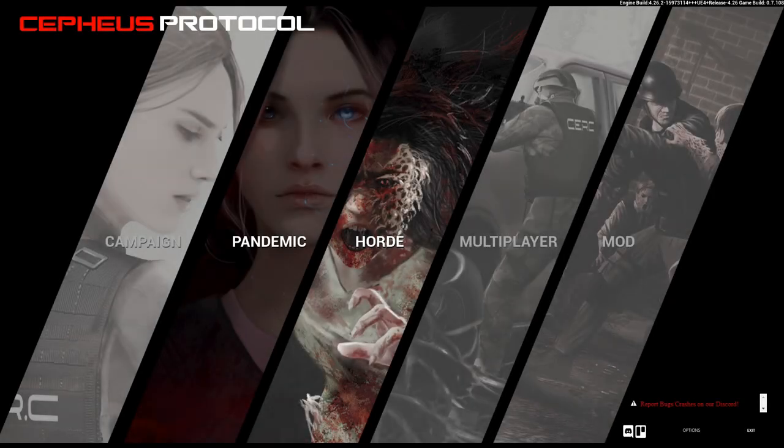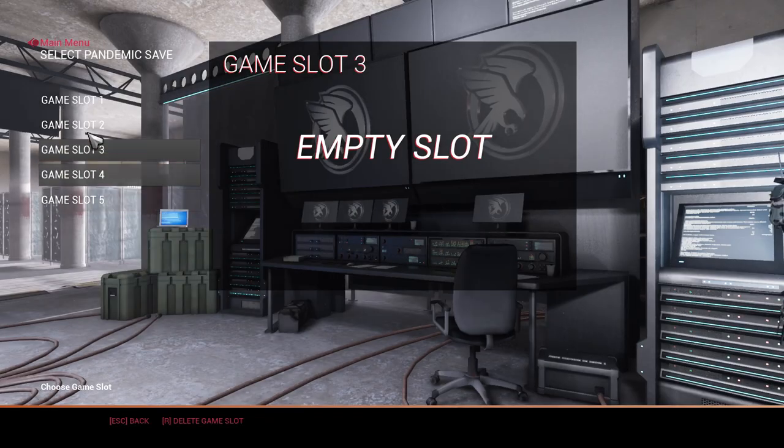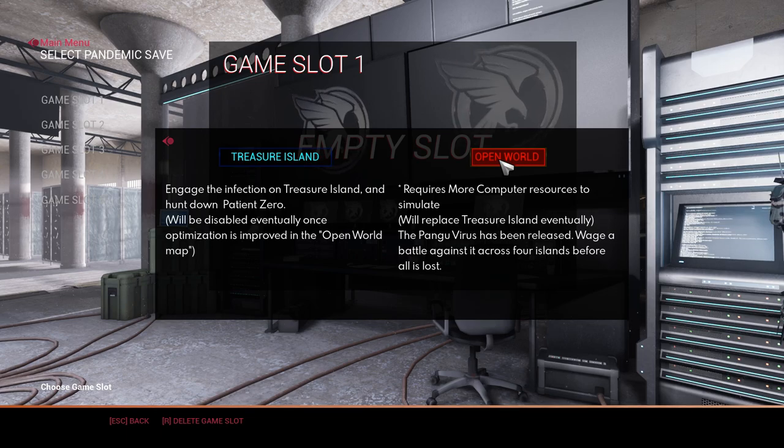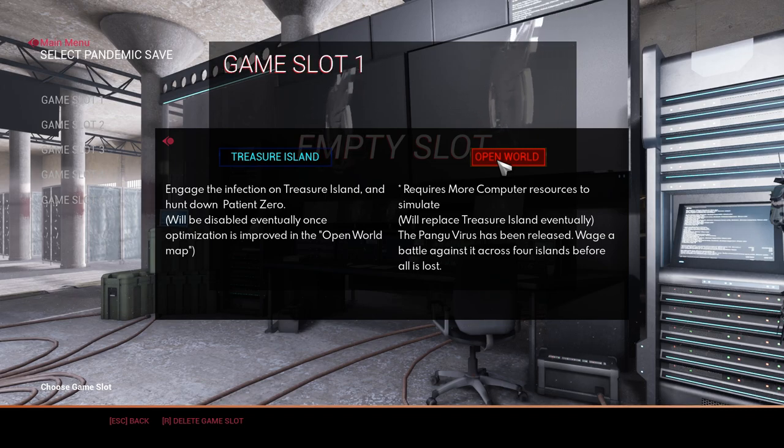Welcome back folks, we are jumping into another Cepheus Protocol playthrough, this time as the Armored Core, because you guys came out in force to vote for which doctrine we were going to play as. About two-thirds of you, 65% or so, voted on the Armored Core so that is what we're playing as. We are playing on the public test build because I did try a little bit on the experimental build but there were a few issues with that.